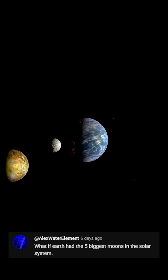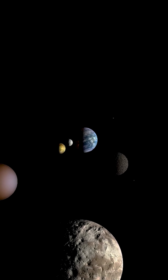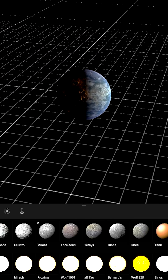What if Earth had the five biggest moons in the solar system? Now that's asking for trouble. So Io, Europa, Ganymede, Callisto, and Titan are the five moons in question. We'll place them in order of mass, with Europa closest and Ganymede furthest. Without further ado, let's go ahead and do this.